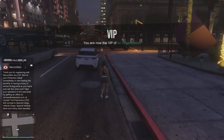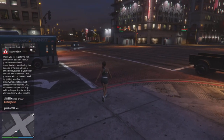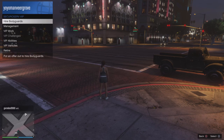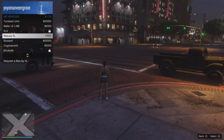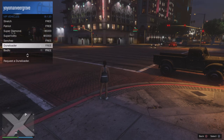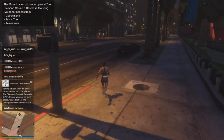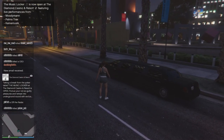Once registered, you will appear as a VIP in the session and every player will notice. One of the first benefits is that you can request free vehicles. Go into the SecuroServ VIP menu, go to VIP Vehicles, and you can access vehicles like the BJXL or the Stretch limousine — requested for absolutely free.